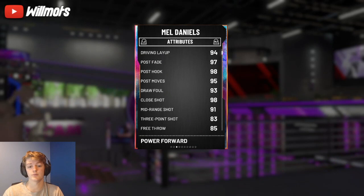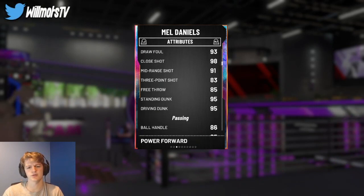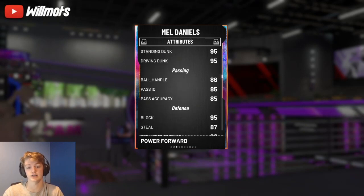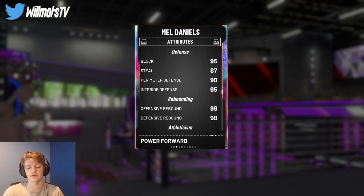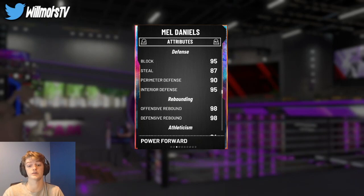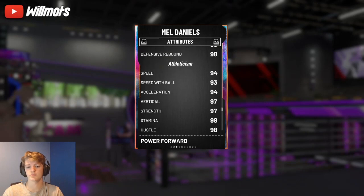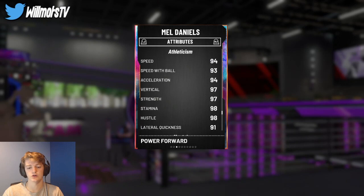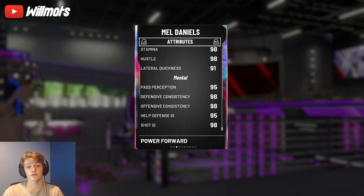He's got 94 driving layup, 95 post moves, 93 drop step, 98 close shot, 91 mid-range, 83 three-pointer — not too bad. 95 driving dunk, 86 speed boost against Shannon's animation, 95 block, 87 steal, 90 perimeter defense, 95 interior defense. His defense all around is super solid, with 98 rebounding across the board, 94 speed, 93 speed with ball, 91 lateral quickness, 98 hustle, 97 strength, 97 vertical. This card's stats are crazy.